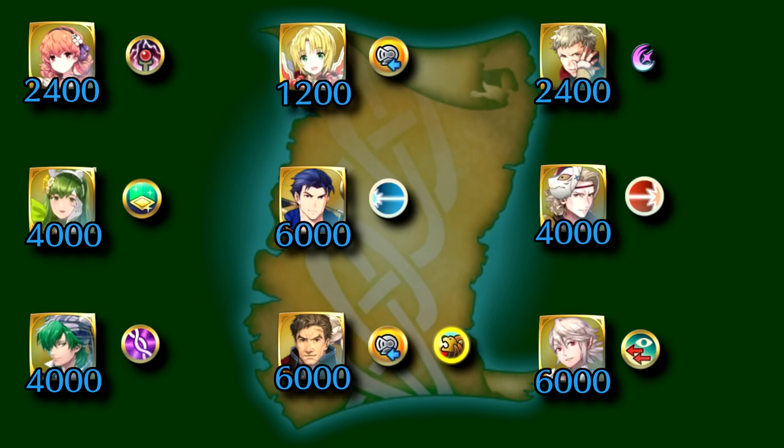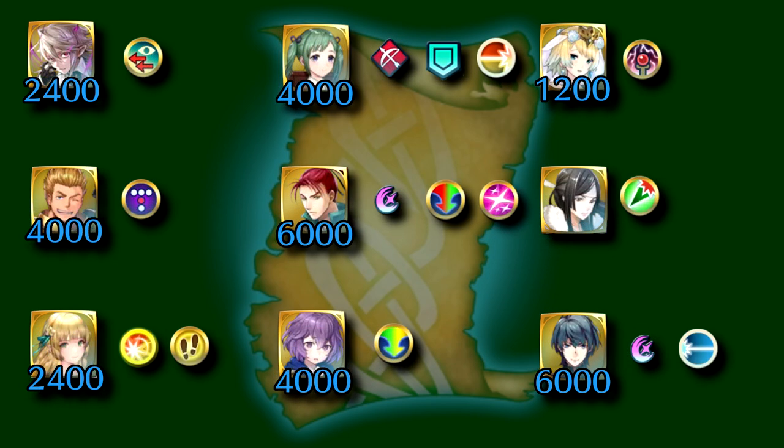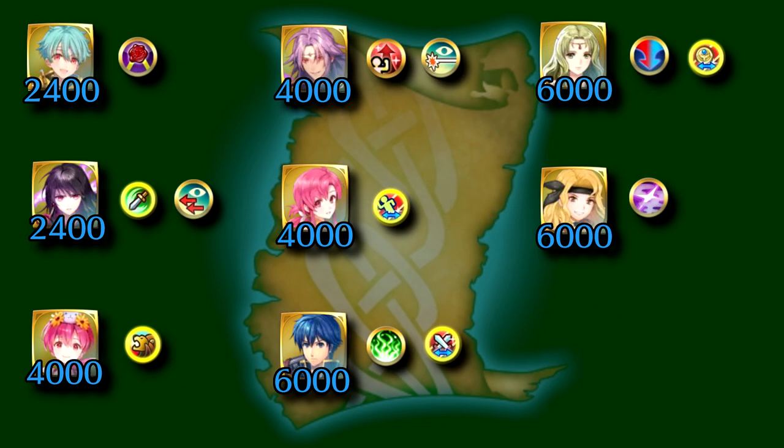Here are all the Divine Codes from Part 1 that seem to be the most worth it in our opinion. As you can see, the units who have the best fodder are usually found towards the end of their respective paths. Here are the best fodder units for Divine Codes Part 2. There are more of those because the units are newer, and as such, so is the fodder. As time goes on, some of these units will become less notable, and more paths will come to the game with even better fodder.